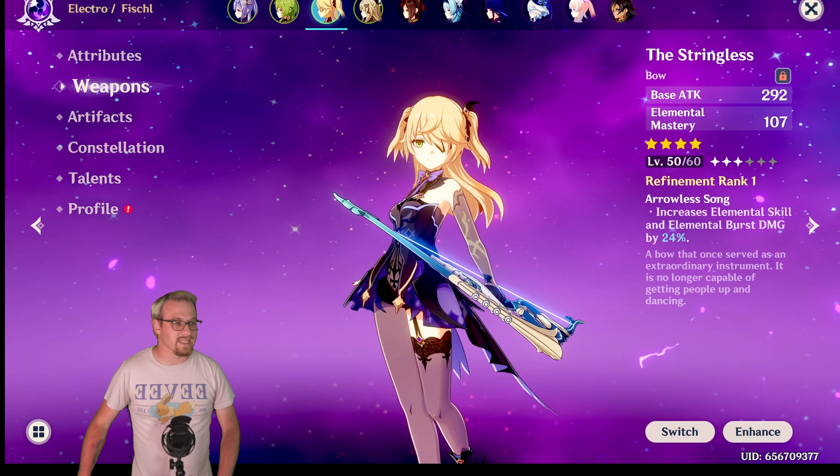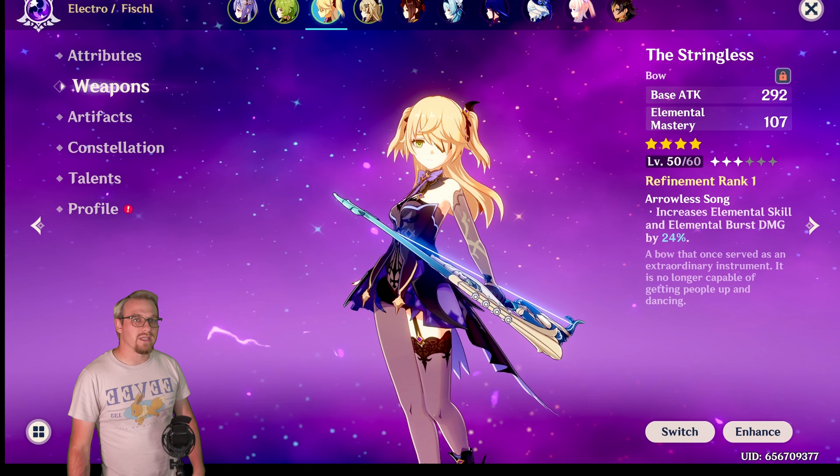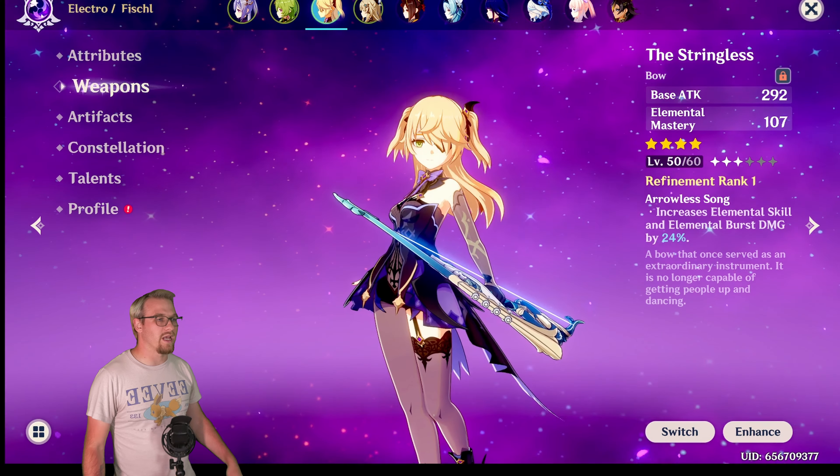First we're going to look at its stats. It has elemental mastery as its main stat. This is level 50 out of 60. Arrowless Song is its passive, which increases elemental skill and elemental burst damage by 24%. This is at R1, which means at R5 it should be 48%, which is insane.